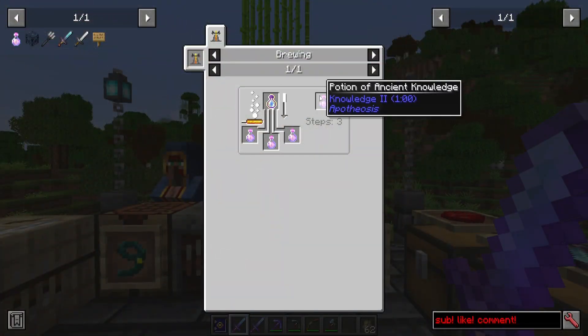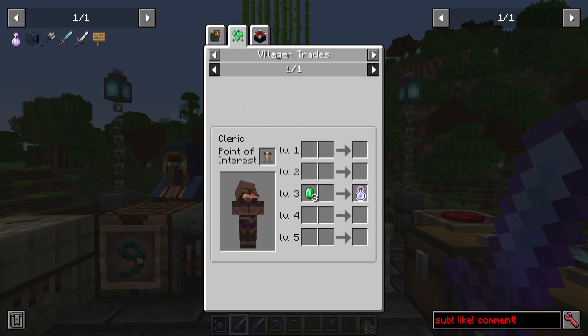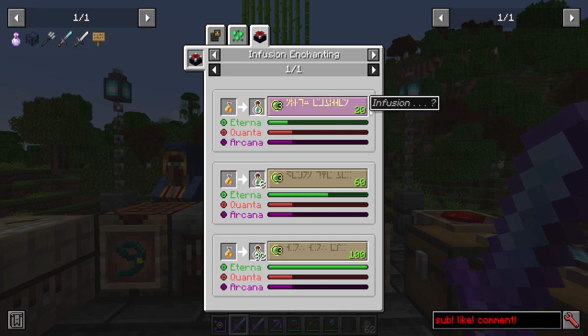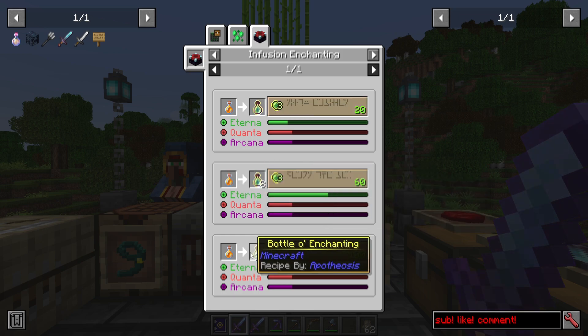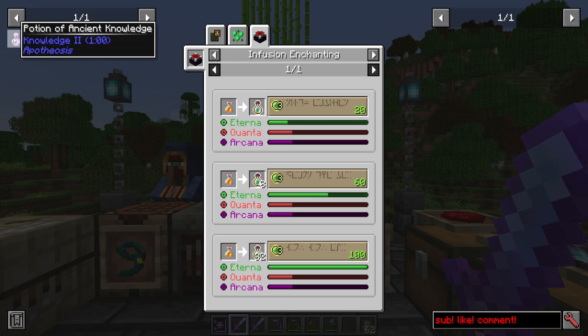The potions of ancient knowledge are made from bottles of enchanting, which you'll probably have to get through villager trades or infusion enchanting of honey bottles. This can be expensive — it costs three XP levels just to make one. Of course, with a more advanced enchanting setup, you can get yourself 32 per craft. You probably only need a few of these potions.